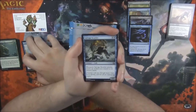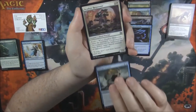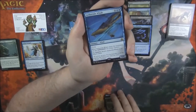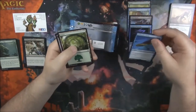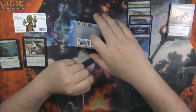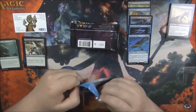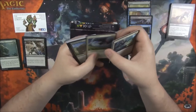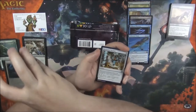No masterpiece from Aether Revolt in this pack. Salvage Scuttler. Deadeye Harpooner. Perilous Predicament. And our rare is an Aether Tide Whale. Nothing crazy there either. We got a Servo and a Regular Forest.